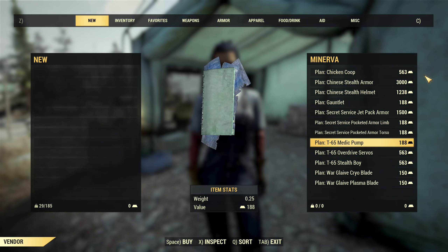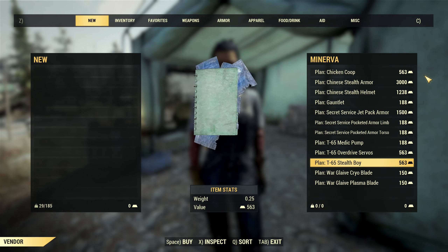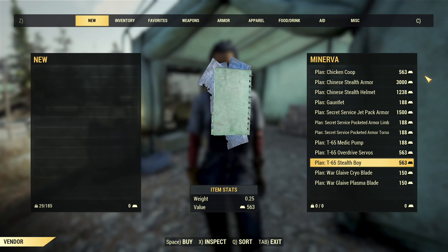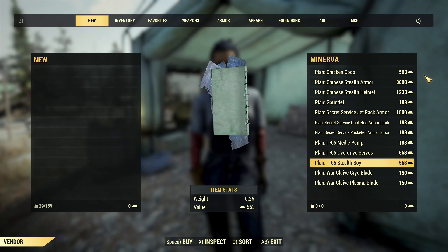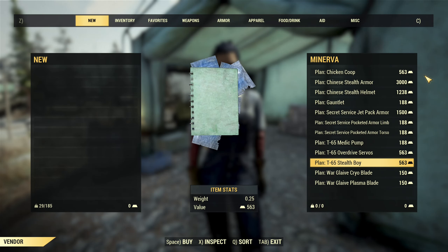Then there's the T60 power armor medic pump mod, overdrive servos, and stealth boy. None of those is essential, but with some builds you may want them, so the gold bullion prices are not bad. If you need them, take them — you need to know if you need them.